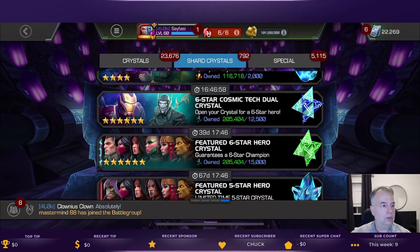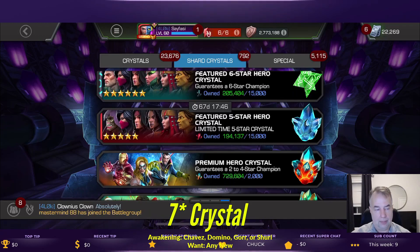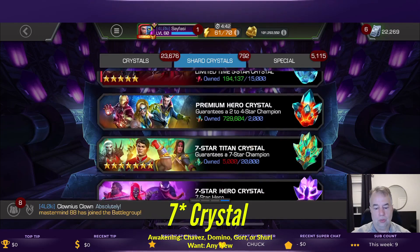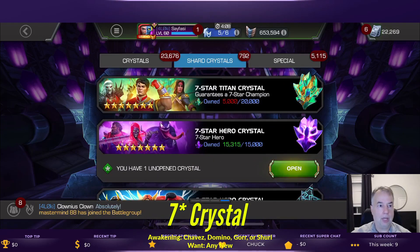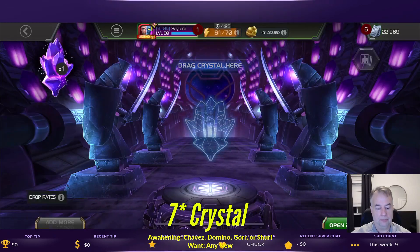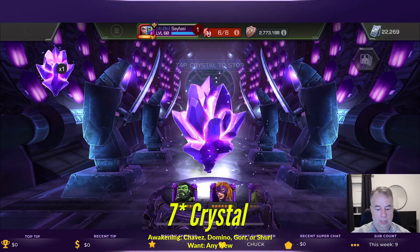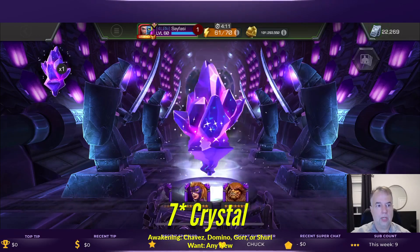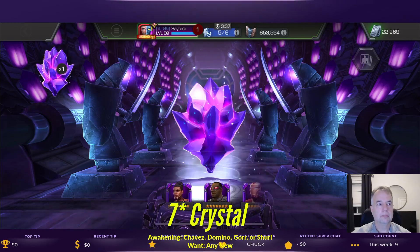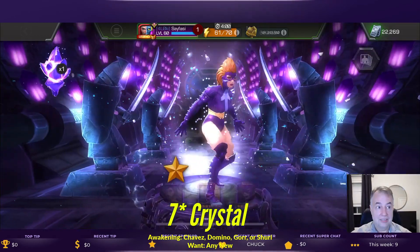Now the fun begins — opening up the seven-star crystals. What I'm looking for is an awakening on Chavez, Domino, Gore, or Shuri. Mainly Chavez, Gore, and Shuri — I have them at R2 and want all my R2s with the silver stars. Domino I might take up using the generic one-to-two. Other than that, anything new would be good; I don't want to double-dupe. We'll spin these out and then look at who we can rank up using the gems from 8.3.